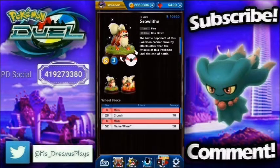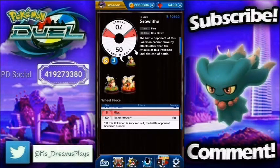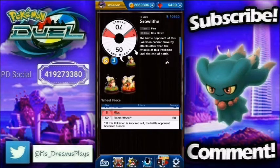Next up, we have Growlithe, the pre-evolution to the Arcanine we already have. It's a 3MP Pokemon, so a nice little runner, with a boatload of miss. It's got a 28-wheel slice of Crunch for 70 and a 52-wheel slice of Flame Wheel. If this Pokemon is knocked out, the battle opponent becomes burned. It's got the ability Bite Down: the battle opponent cannot move by effects other than the attacks of this Pokemon until the end of battle. So sorry, Ultra Beasts — you're not going anywhere. Sounds fairly similar to the abilities of Solgaleo and Lunala.